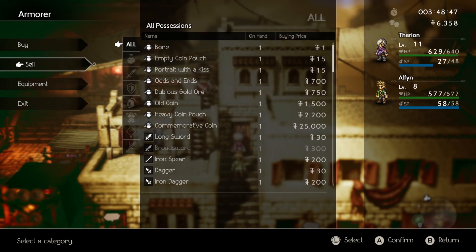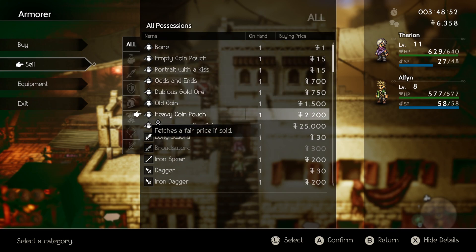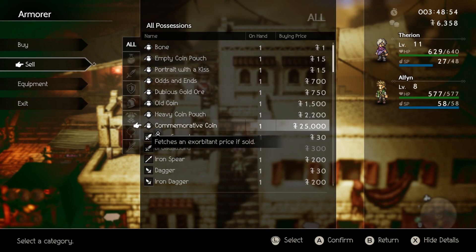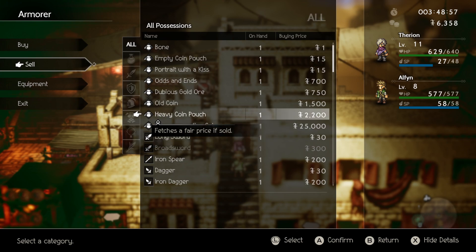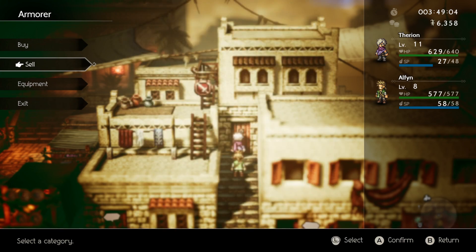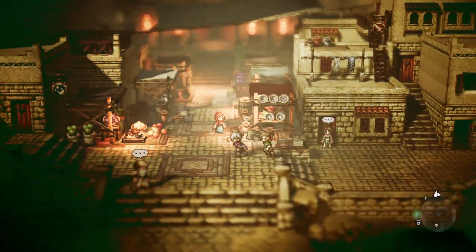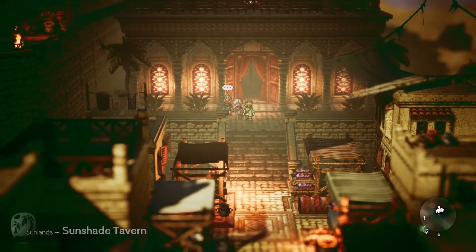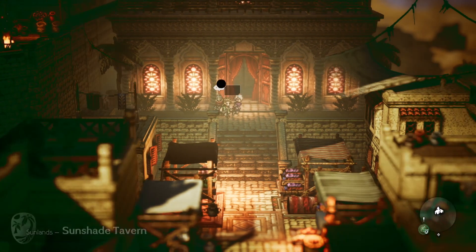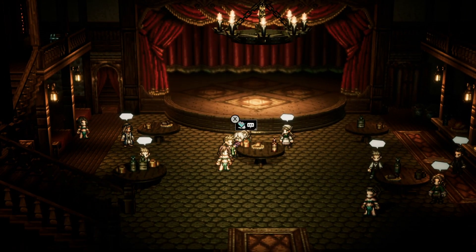Some of the things I did steal were... an old coin, or actually a commemorative coin and a heavy coin pouch. I believe these items are just sold for treasure, but I'm not 100% sure, so I'm not going to mess with them right now. The commemorative coin was the hardest — it was a 3% steal. And got him. That was from this turd nugget right here.